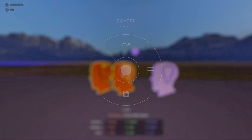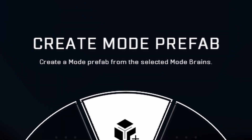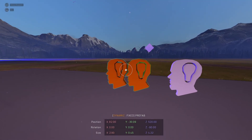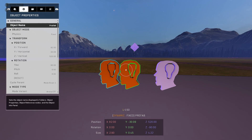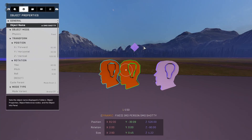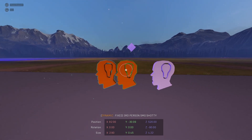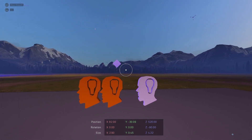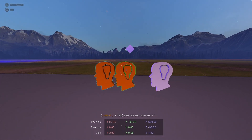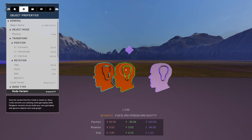Now let's merge these two mode brains into a prefab. Hold X on console — I'm not sure what it is for PC. Notice the prompt has now changed to 'Create Mode Prefab — create a mode prefab from the selected mode brains,' because it's a specific type of prefab. Go to your object properties and name it something you'll remember. In my case I'm naming it 'Third Person SMG Shoddy.' Now I need to talk about a bug first before we talk about the mode variant itself. There is a bug that will make this not work — you will not see it in your game modes, my files, prefabs, or the modes selection. It won't save properly.